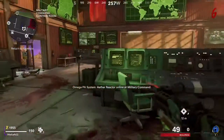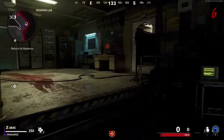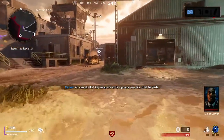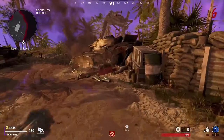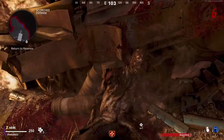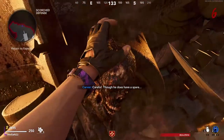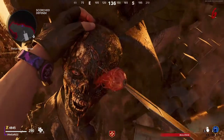You can now start buying perks because the power to the full map is on. You do need the Wonder Weapon for this Easter egg, so grab a blueprint from the Weapons Lab. The first step to building the Wonder Weapon is to get the eye in the Scorched Defence area from the zombie that's sat next to the tank.